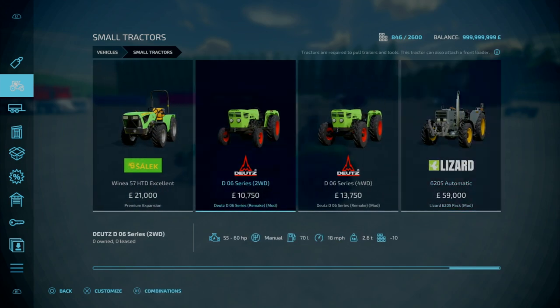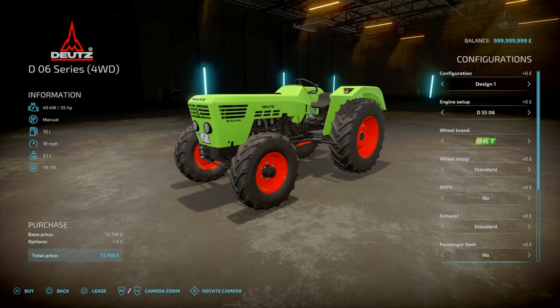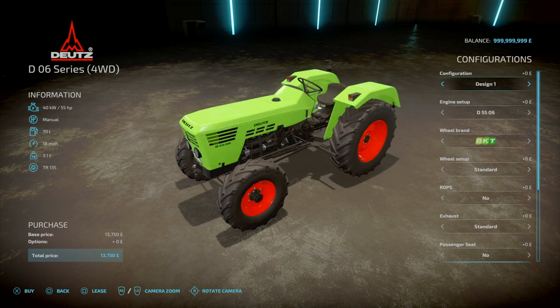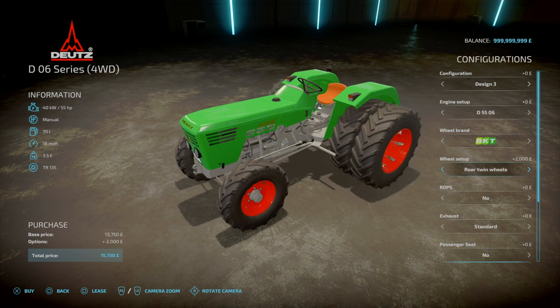We've got a two-wheel drive and a four-wheel drive version. For four-wheel drive we've got different configurations: Design One, Design Two, Design Three, back to Design One. Engine-wise we've got 55 horsepower, 60 horsepower, and back to 55. Road brands: we've got BKT standard, wheel weights, wide with weights, rear twins, narrow twins, standard.